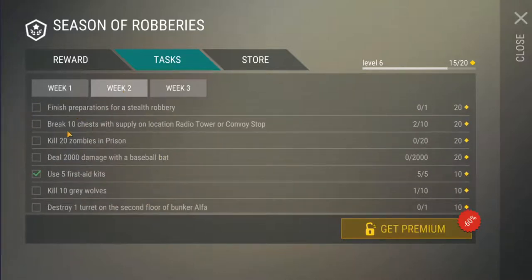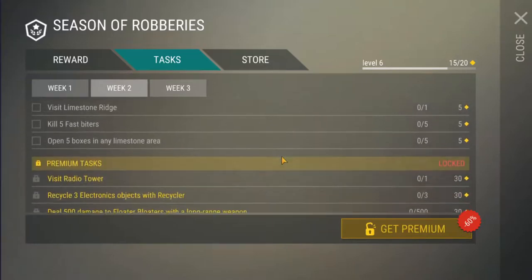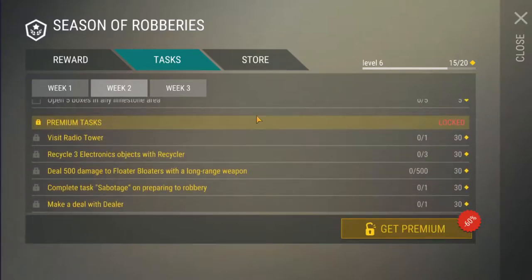And then week two: we have finished preparations for a stealth robbery, break 10 supply chests on location, radio tower or convoy stop, kill 20 zombies in the prison, deal 2,000 damage with a baseball bat, and so on. And then the premium tasks: visit the radio tower, recycle 3 electronic objects with a recycler, deal 500 damage to float boaters with a long-range weapon — so that will be your AK, M16, VSS, things like that — complete task sabotage on preparing the robbery, and make a deal with the dealer.